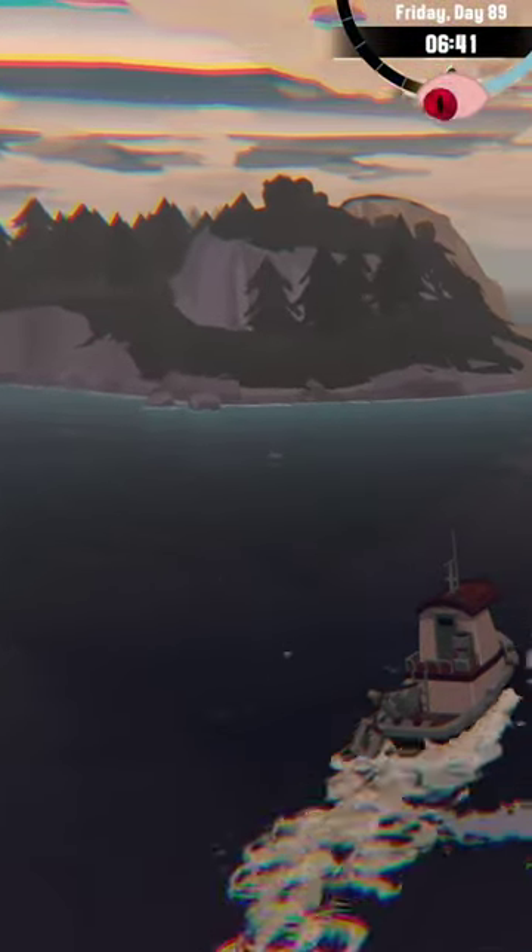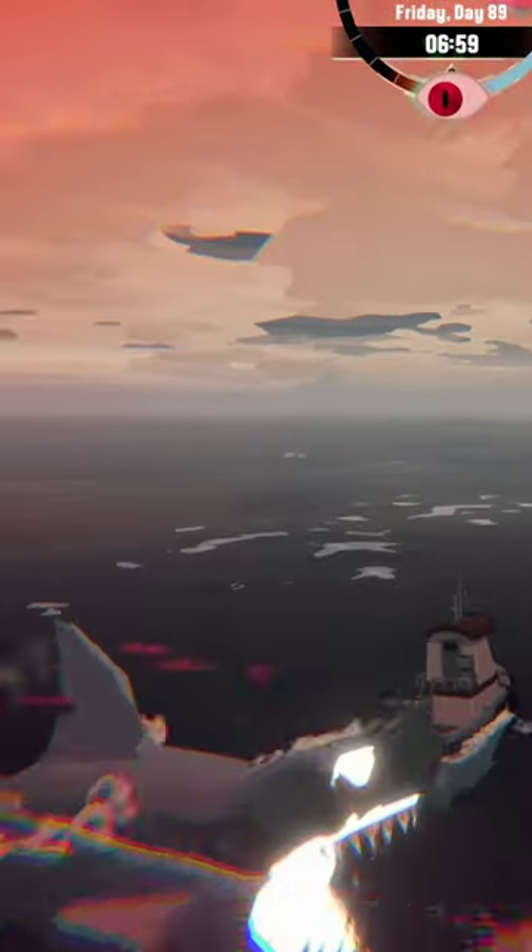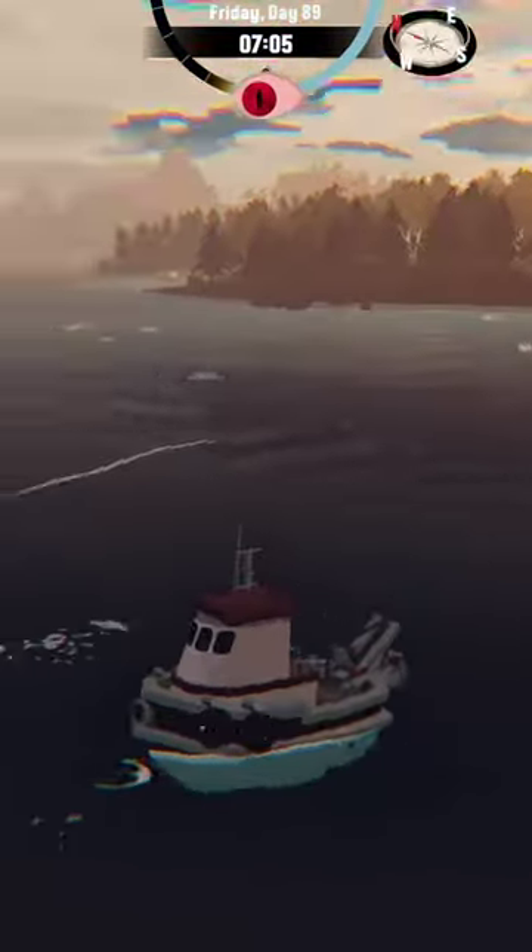As soon as you see a phantom shark, you have to stop and point your boat sideways. When the monster is relatively close in front of you, you need to quickly drive sideways and use haze. With this method, the monster will not hit you and will disappear.